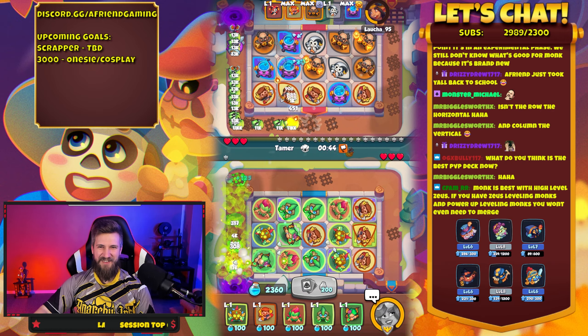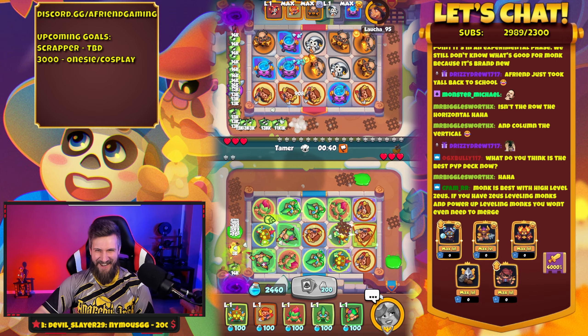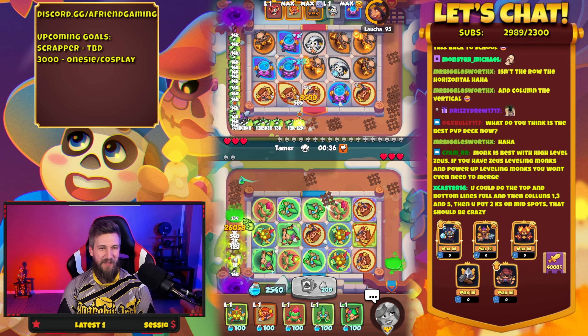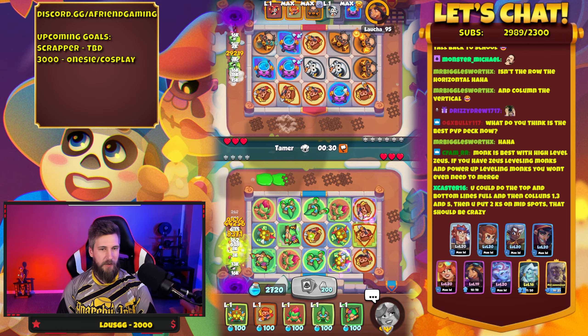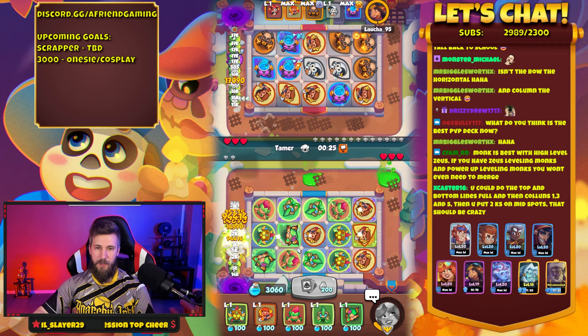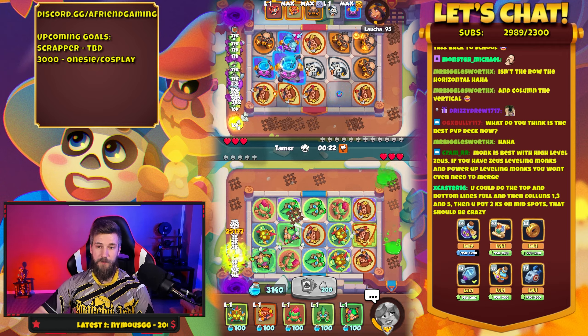You ever have to just sit somewhere where you feel stupid and unwelcomed? Monk is best with high level Zeus — if you have Zeus-level Monks and power-up-leveling Monks, you won't even need to merge. The Zeus is very good for it, that's for sure.